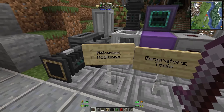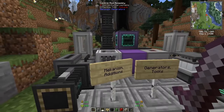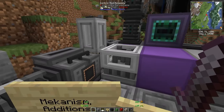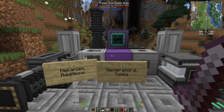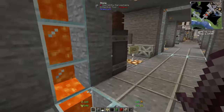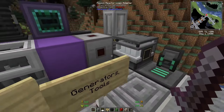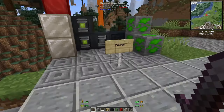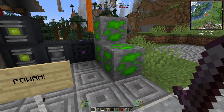Coming up is Mekanism with Mekanism Additions and Generators/Tools. Mekanism is similar to Immersive Engineering — a very huge mod you can spend hours with — but it feels more modern. If you prefer a more modern approach to crafting, Mekanism is the one. The additions and generators are add-ons with new generators and tools.